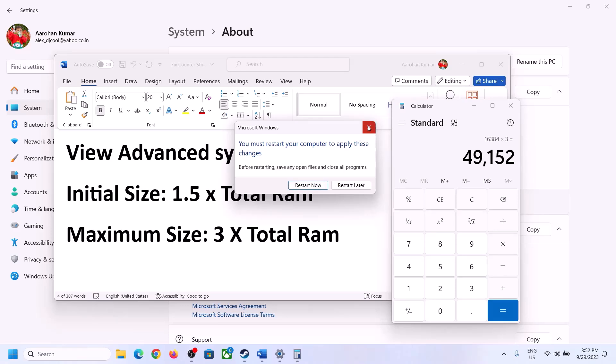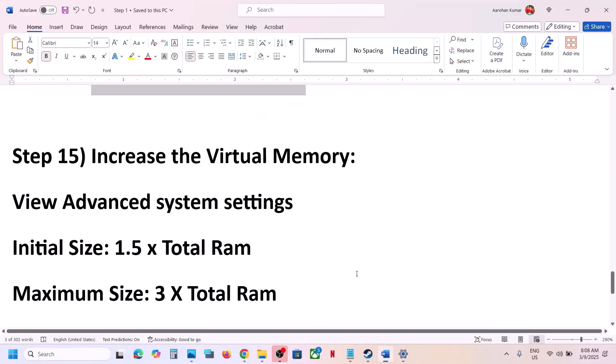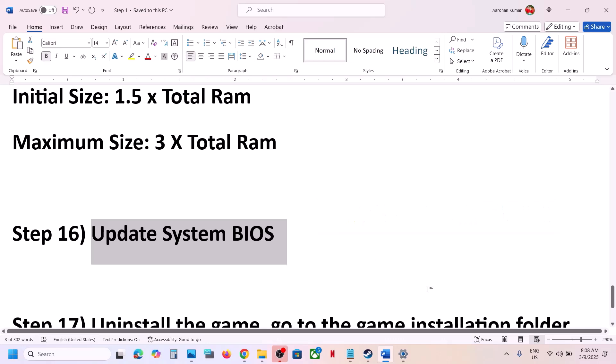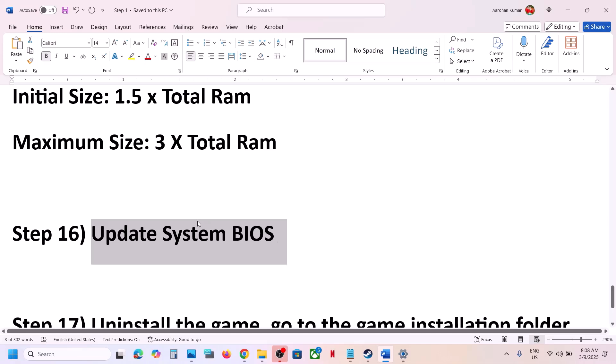Click OK to apply and restart your computer — you must restart after this change. The next step is to update your BIOS. Go to your system manufacturer's website, select your model number, and install the latest BIOS. For laptops, make sure the battery is above 10% and the charger is connected. After the BIOS update, log in and launch the game.